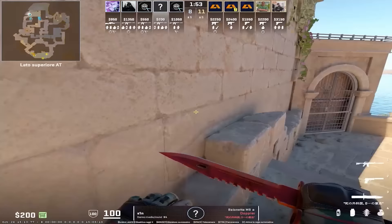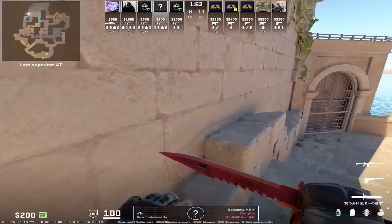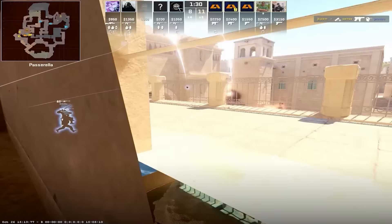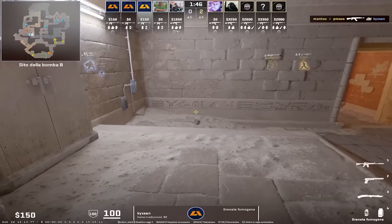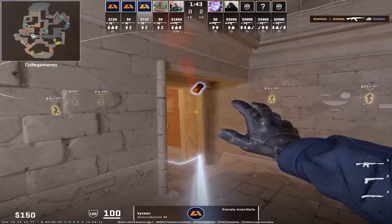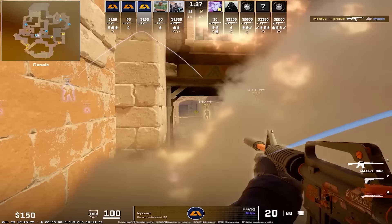Scene smokes the main entrance from spawn and after that will molly plateau, and he has a set nade to break the smoke. Big clan and utility — name a more iconic duo. Kixxan uses the smoke and molly combo to peek behind the molotov. It's really hard to spot him and this allows him to take the entry. What's nice about this molotov is that it's going to clear anybody behind the smoke, so you just focus on canals.